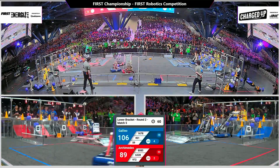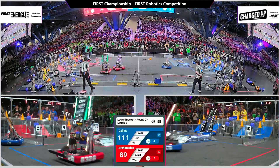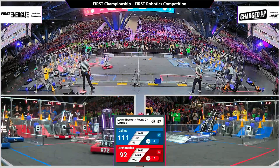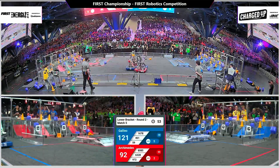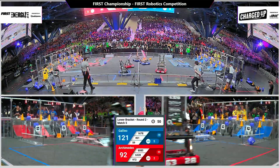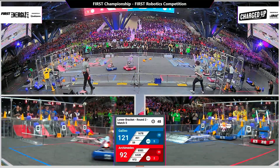They score five points for the Galileo alliance. With one minute of play, they lead 111 to 92. Two cubes up and good — Mojo 80/85 heading back for more.